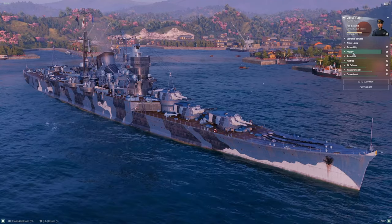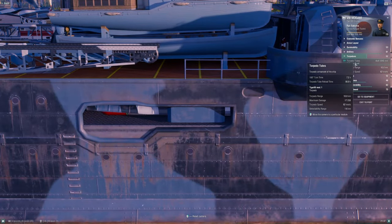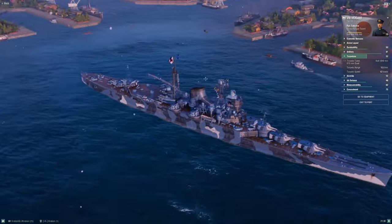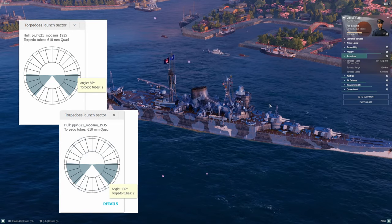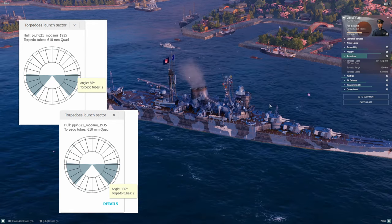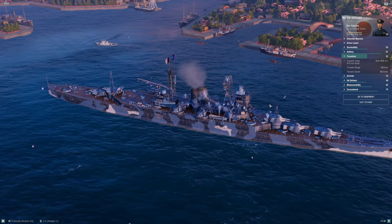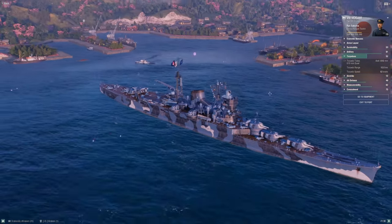Torpedoes: we had four triples on Myoko, now four quads on Mogami. These are roughly the same torpedoes — 10-kilometer range, 62 knots speed, hitting a little harder. Same basically pathetic firing angles: a couple degrees forward of amidships all the way back to about 35 degrees off the stern. Same as before — this is not a ship you want to attempt torpedo charges with. Your torpedoes are there so that when you're running away, you're vomiting them back in someone's face to force them to maneuver or take damage.